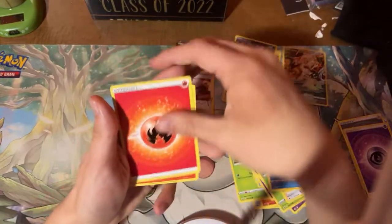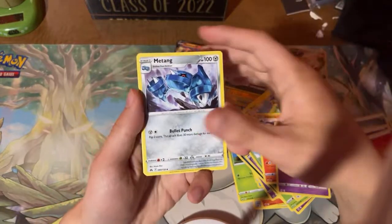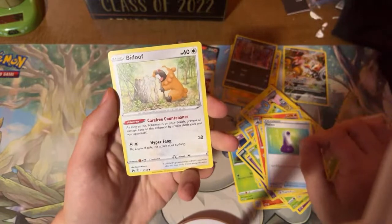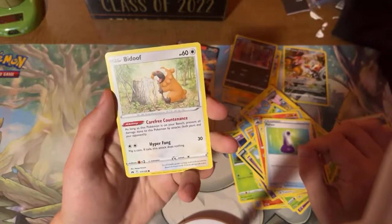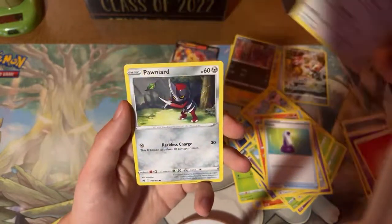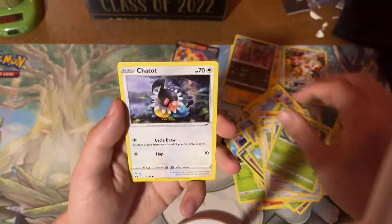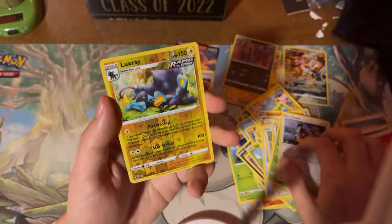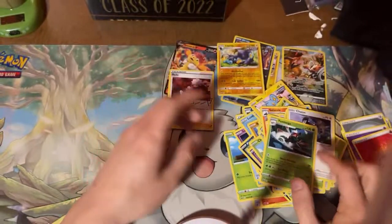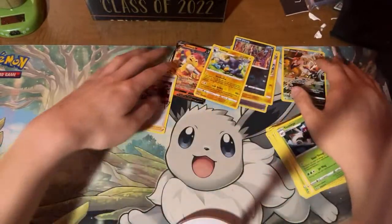Alright, let's see what we get. Fire Energy. Salazzle. Dusclops. Metang. Potion. Bidoof — what's this ability? As long as this Pokémon is on your bench, prevent all damage on this Pokémon by attacks. Pretty good. Pineword. Yanma. Narchedad. Luxray Reverse Rare — nice. Yanmega. Alright, that was a pretty good one.